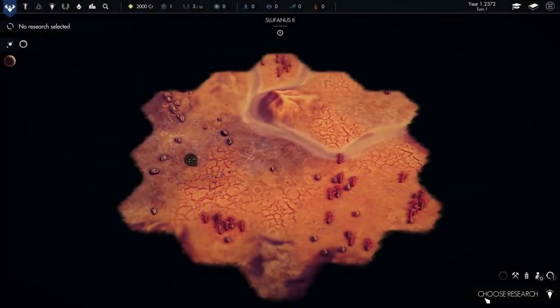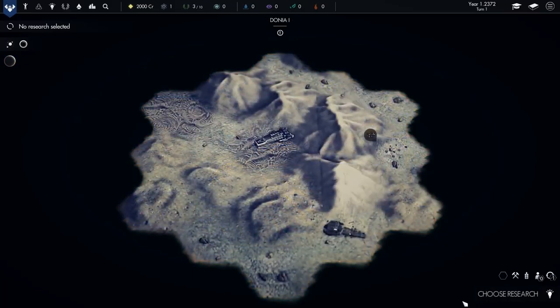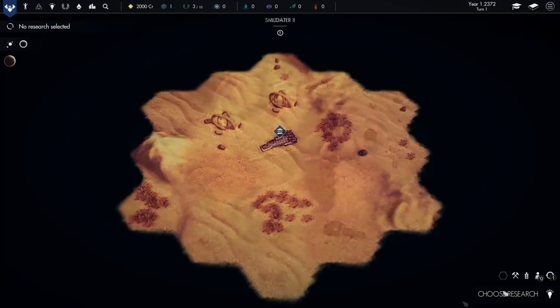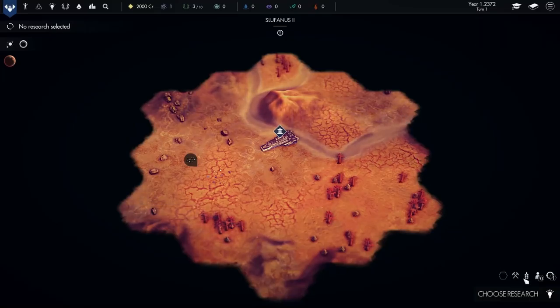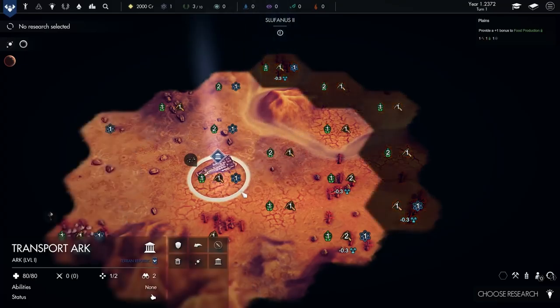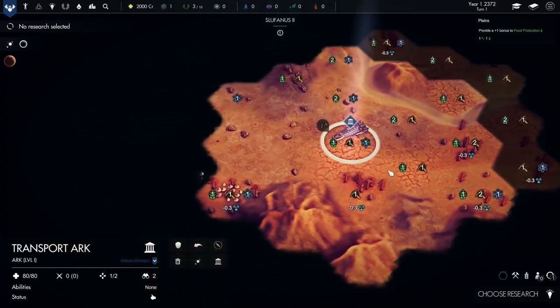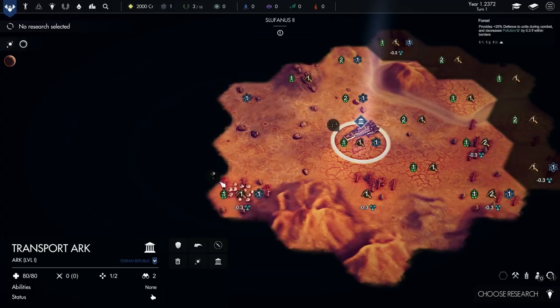This is the current alpha build of the game, so you might see some animations and assets we're planning to change, or bugs we're going to fix before we launch into early access later in 2019. We're starting here with our transport arc on an arid planet, and you can see straight away that the terrain is more mountainous than other biomes. Every game of Pax Nova begins with your colony exploring a planet, and your first quest will be to build your first city. Each hex has its own randomized attributes that make certain developments more advantageous than others, so you'll want to look around and choose an area that's full of these opportunities.